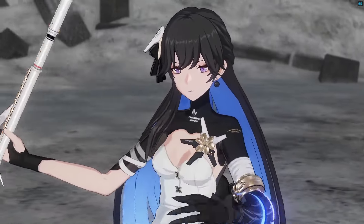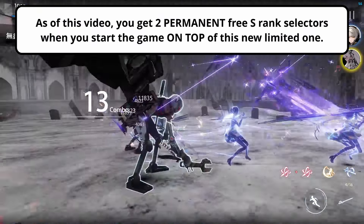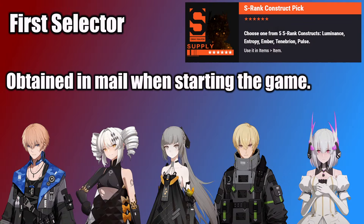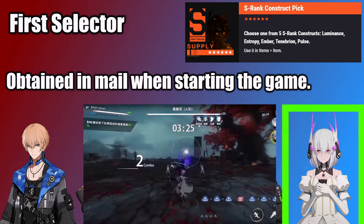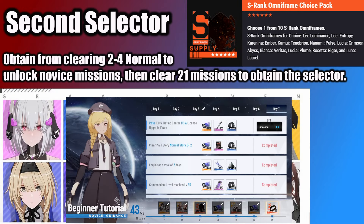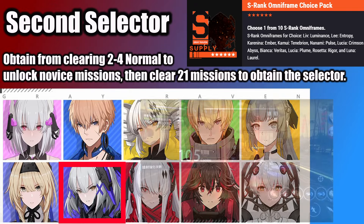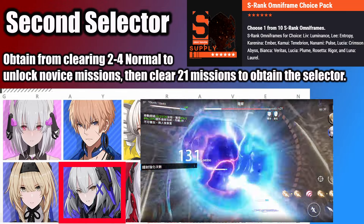For newer players, let me explain the available S-Rank Selectors. As I'm making this video, you get 2 permanent S-Rank Selectors for free on top of this limited one. The first S-Rank Selector is given when you start the game and includes the original 5 S-Ranks. From this Selector, I recommend picking up Liv Luminance since she's the last of the 5 that is still used in the top meta team and will continue to be relevant for a long time with her leap upgrade ascension. The second Selector is available in the Novice Missions, unlocked once you clear the normal story 2-4. From this Selector, I'd prioritize Rosetta since, like Liv Luminance, she is still in use in the top meta physical team and continues to be relevant with her leap upgrade for the foreseeable future.